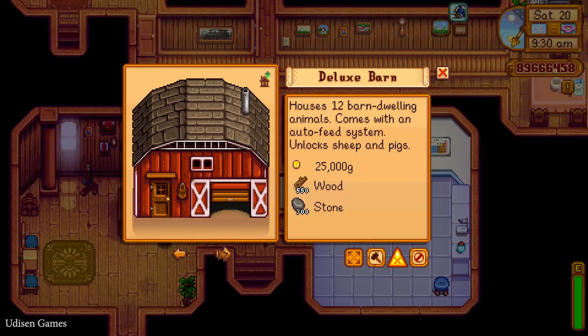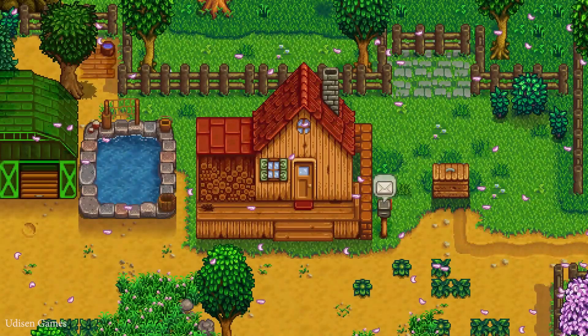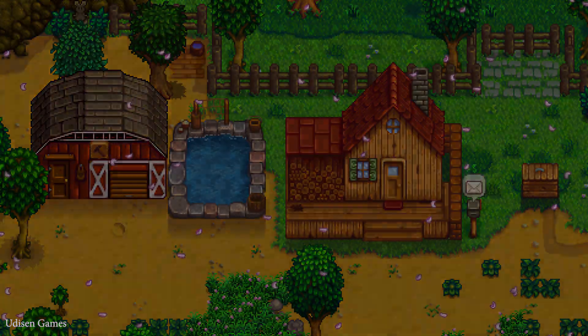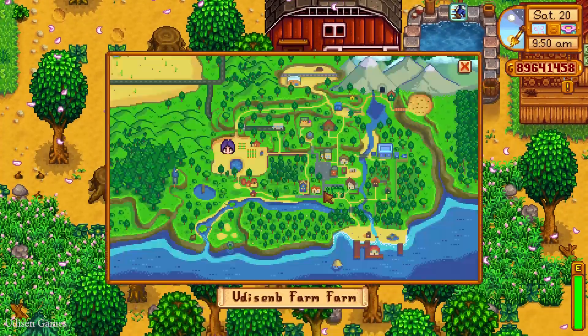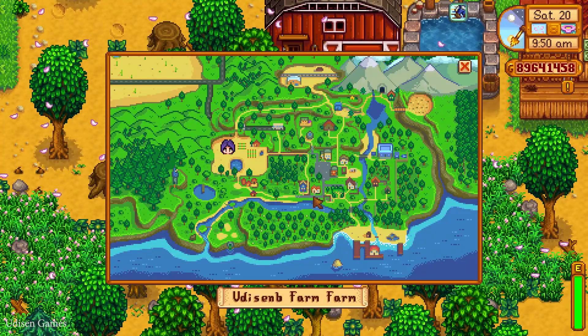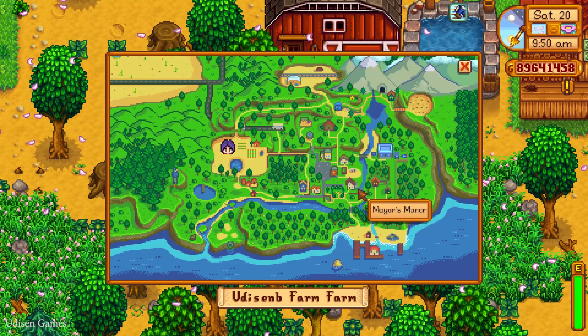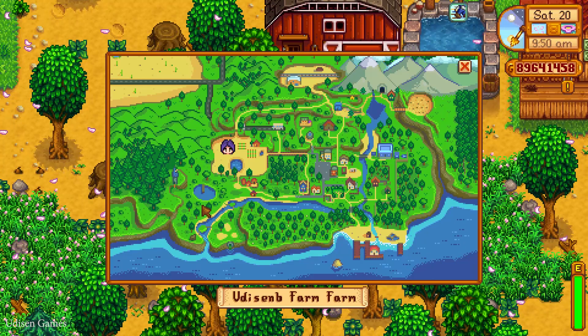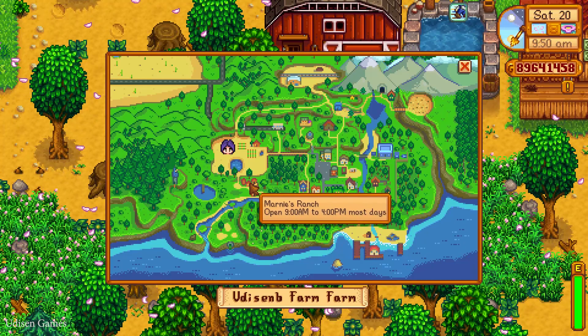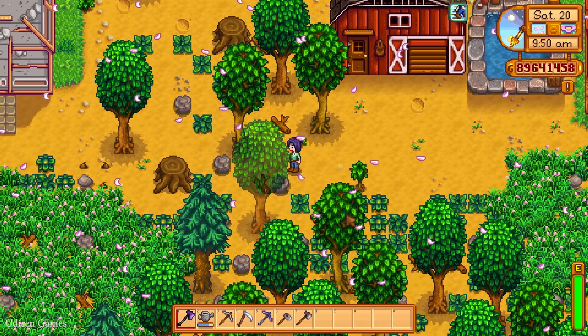Return to the carpenter. Now you have the Deluxe Barn option open with its requirements. Build, then upgrade. Prepare 16,000 gold coins and go to another place — Marnie's Ranch. Where is it? I cannot find it. Wizard Tower... Marnie's Ranch. Go to the south.